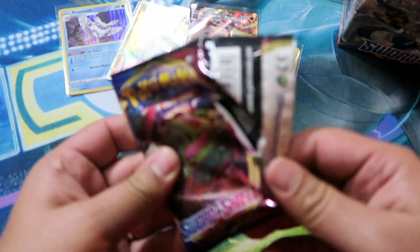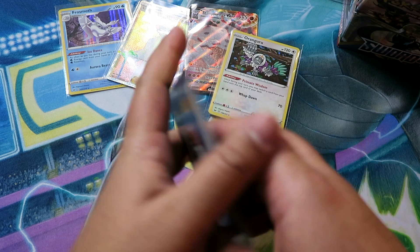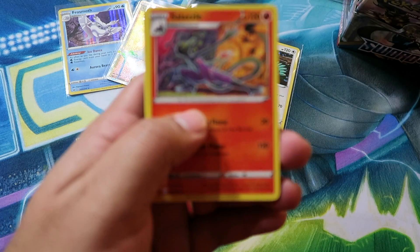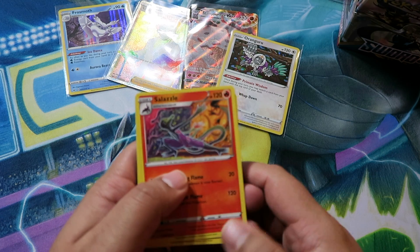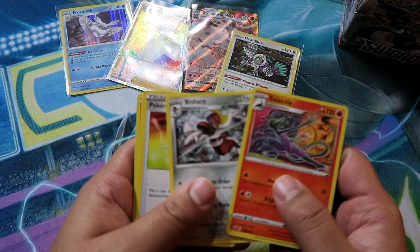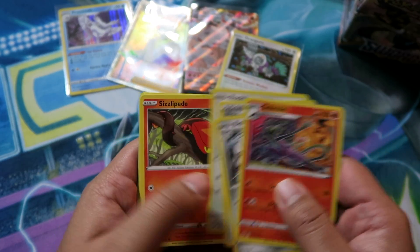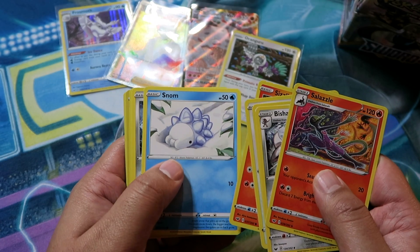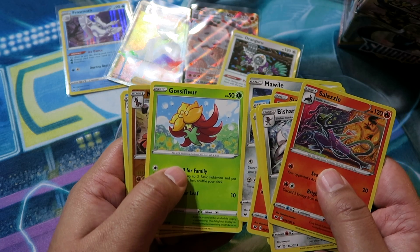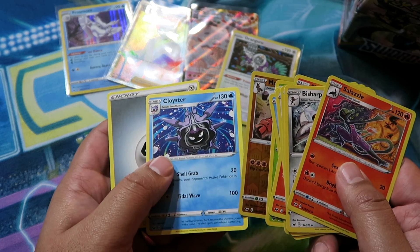Pack eleven: Salazzle, Bisharp, Pokémon Catcher — it's a good card — Rookidee, Silizapide, Snom, Mawile, Gossifleur, Reverse Mudsdale, and then a Cloyster rare.